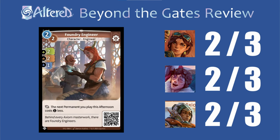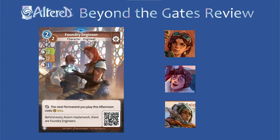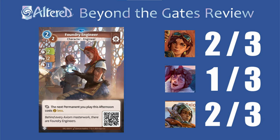For Foundry Engineer, I give it a 2 for each hero. I haven't been able to playtest this card a lot, and it's not super flashy, so I'm having a little bit of trouble knowing how important it is. I can definitely see some use cases for each hero, because a lot of them are going to be running some amount of permanents, or benefit from having cheap characters. For the rare version, I think it's a 1 for Trace, because you're definitely going to have better rares and you don't play as many permanents as the other heroes, but for the other 2, I'm going to leave it as a 2 because I think it could see play.